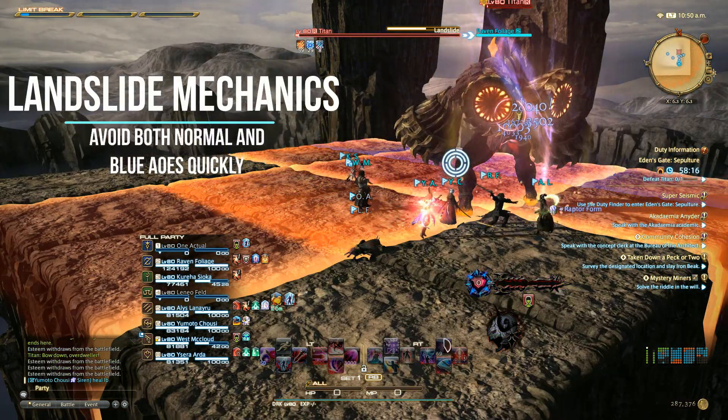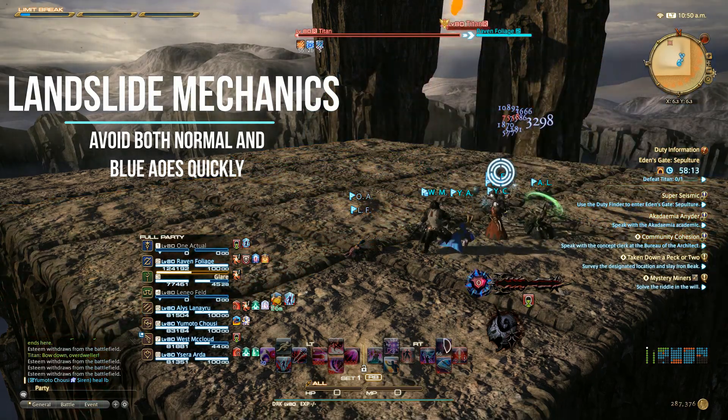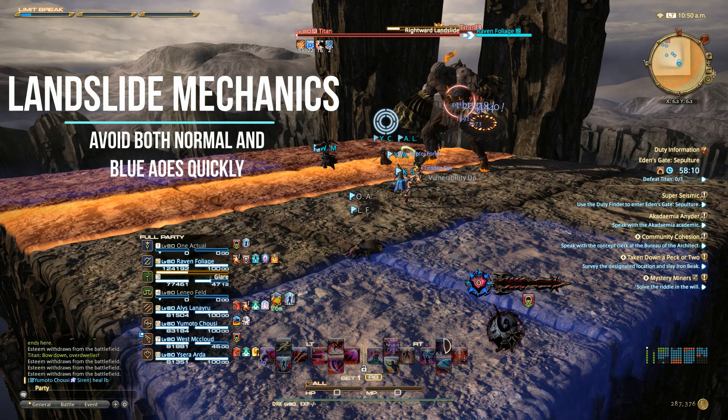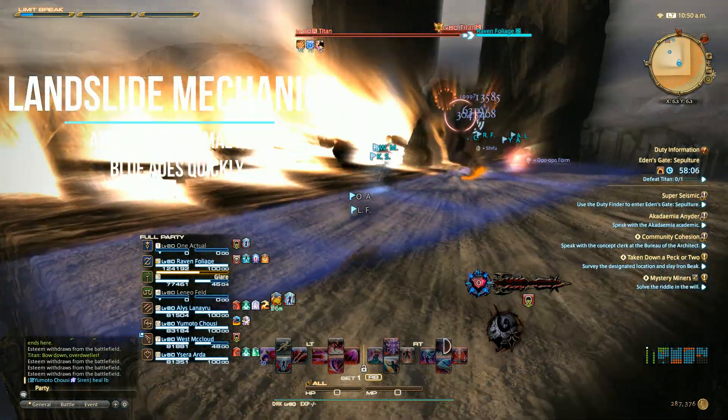Toward the end of the fight he will begin casting Landslides, which will cover the whole arena in AoEs — find the small safe spots. After his attacks, your safe spots will turn blue and you will want to quickly move out of them. Leftward or Rightward Landslide will have him cleave half the map accordingly, so move out of the AoE, then immediately the opposite side will go blue and you'll have to move to the other side.